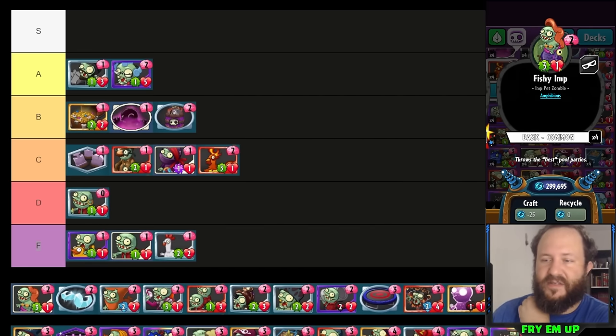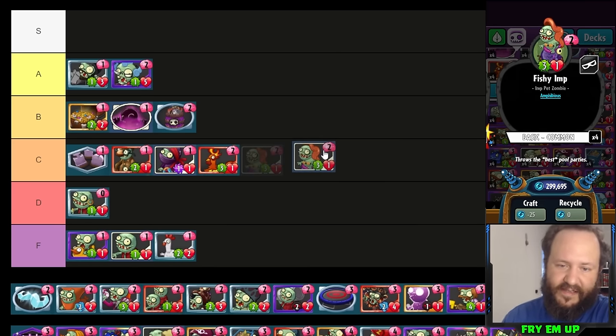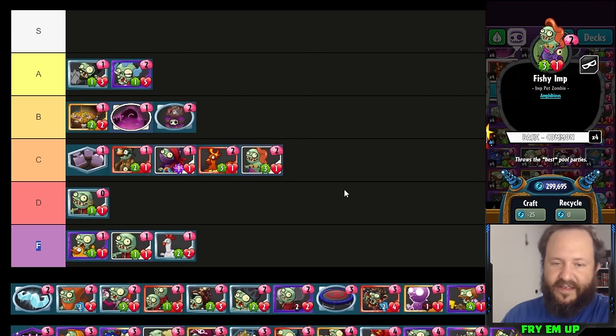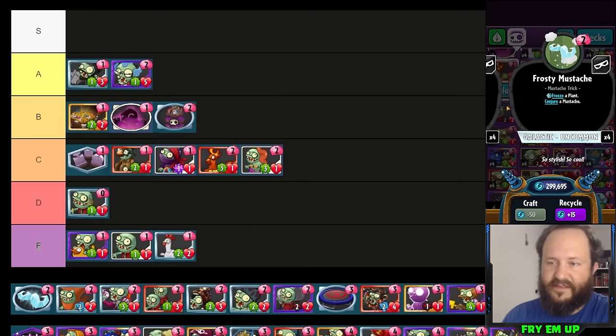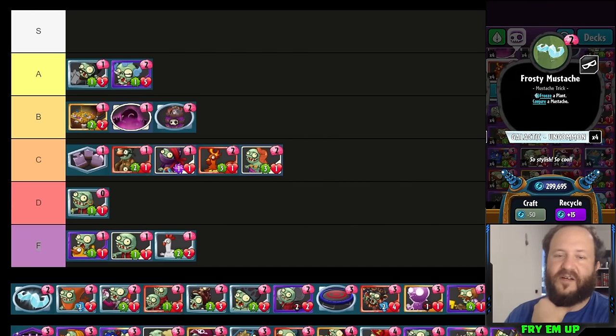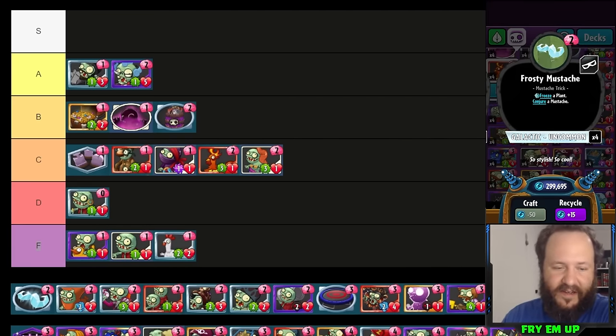Fishy Imp is a fine budget card. If you're trying to be aggressive and put some amphibious minions out, I do sometimes run a couple of copies in budget pirate decks — running Headstone Carver, basic cheap pirates, Flame Face, and Fishy Imp just adds a little power. Because of its usefulness as a budget card I'll put it in C tier, but competitively it's low D or F because it's outclassed. Toxic Waste Imp is probably just a better card overall. It's a basic card given when you unlock the sneaky class, so credit where it's due.